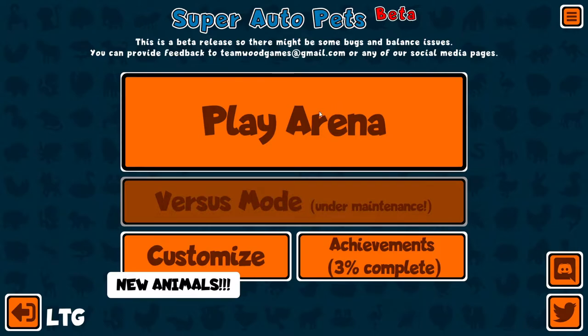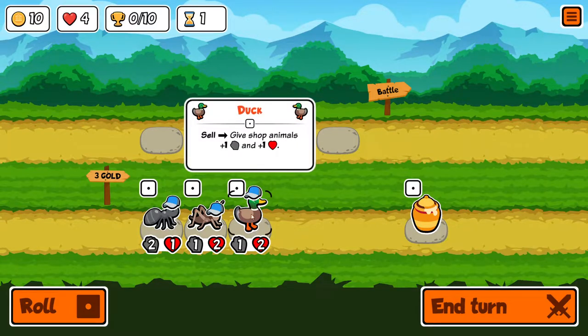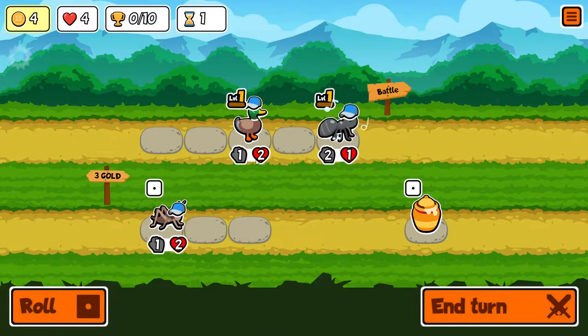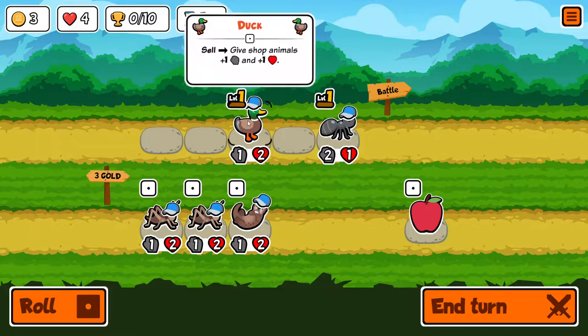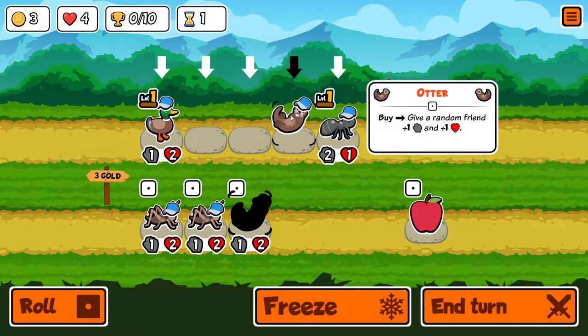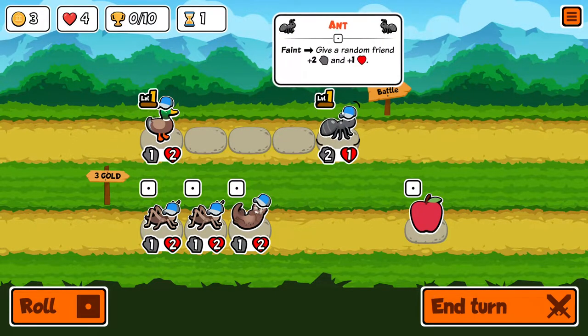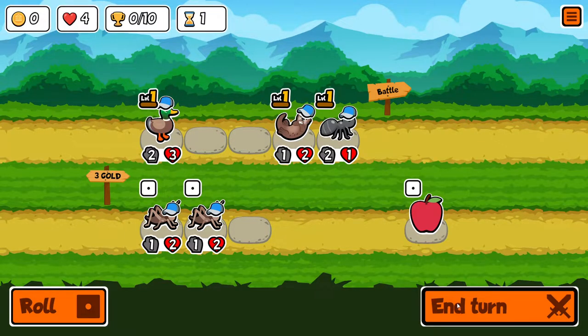We're back with Super Auto Pets — new day. I have a little bit more information about the game. We're taking a duck, an ant, and a roll. I want to keep the ant. I've been watching other people play, but I think I was totally wrong — I don't really know how anything works.